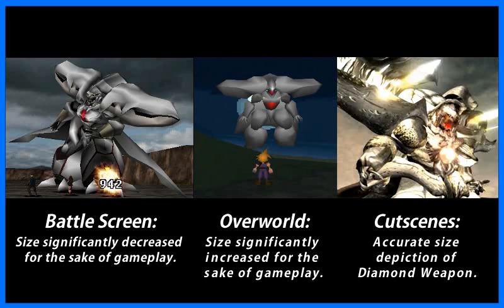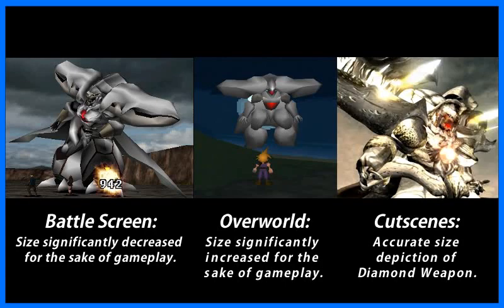Between these, I went with the cutscene version because the other two versions have had their sizes altered for the sake of gameplay, while the cutscene Diamond Weapon is just meant to be an accurate representation of the monster. With that decided, I then set out to measure how big the Diamond Weapon is in these cutscenes. To do that, I compared the monster to a laser that was fired at it.